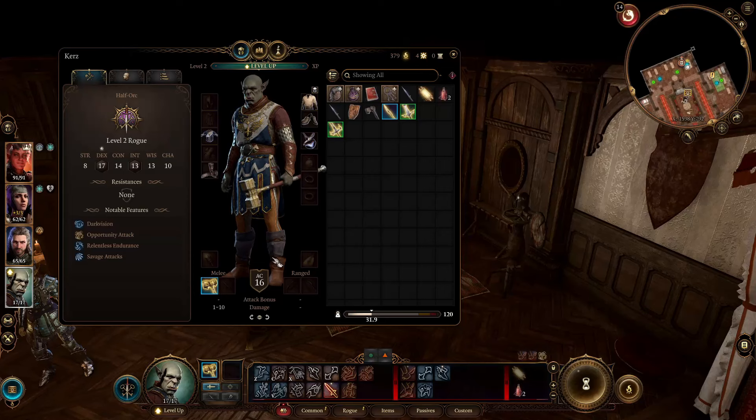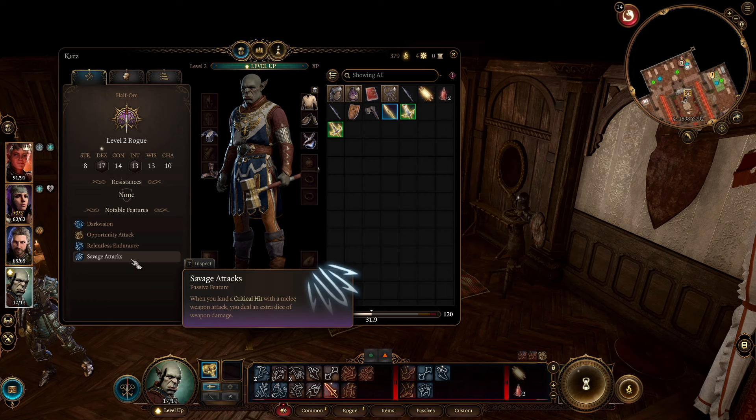Hi there. Today I'm going to talk about the half-orc race and critical hits, because one big feature of half-orcs is Savage Attacks, which adds an extra die when you deal a crit with a melee weapon. But first, I'm going to explain how critical hits work.